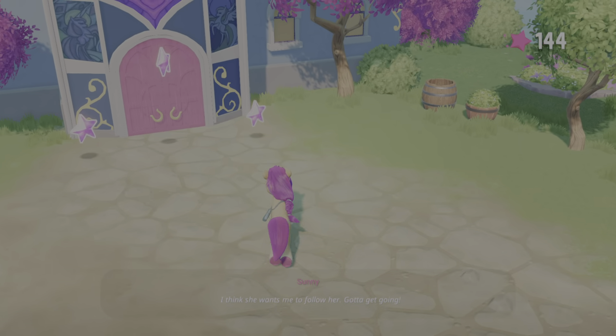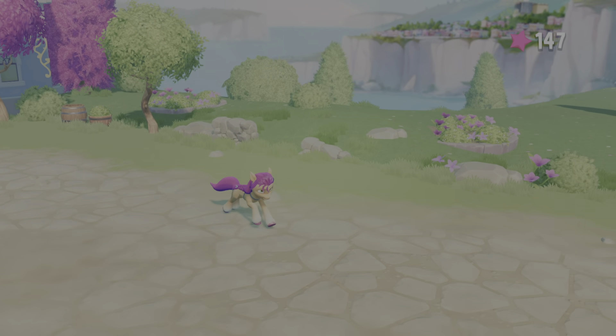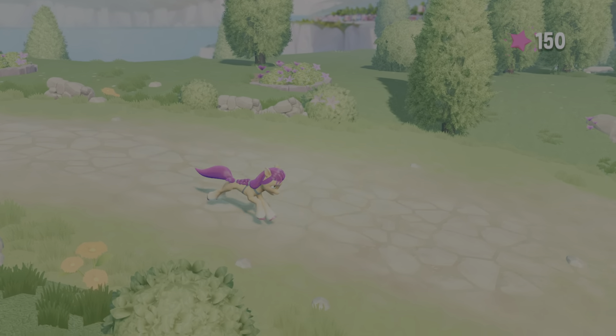Gotta get going! Alright, we're going to grab these. Make sure that you jump here to get that star. And then we're going to run this way, which will have a few stars down this path.